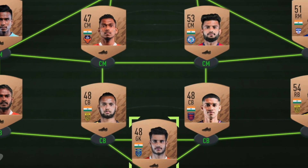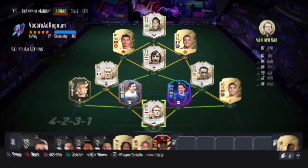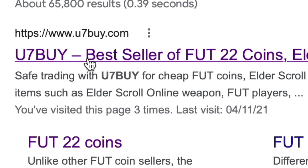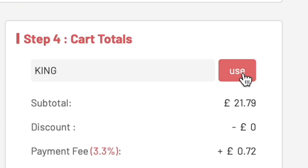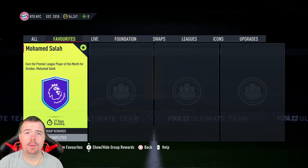Are you bored of having a basic team? Why not turn it into a beast team by hitting U7Buy in the description below? Get yourself some cheap, reliable FIFA coins and don't forget to use the code 'king' to get yourself a cheeky five percent off. Let's get into the video!